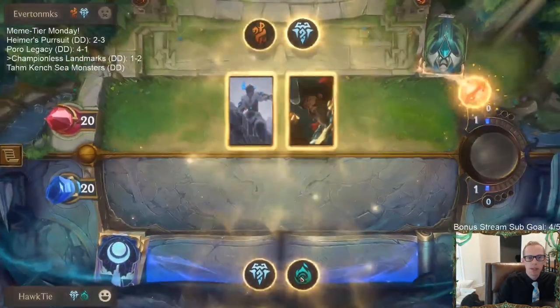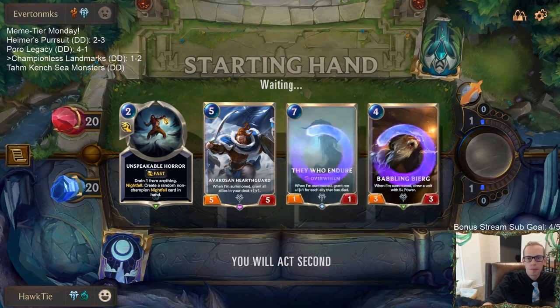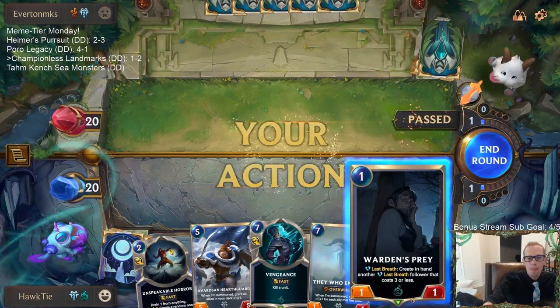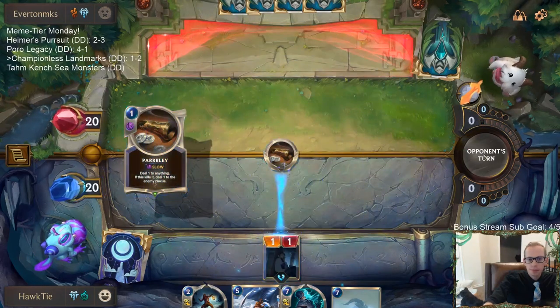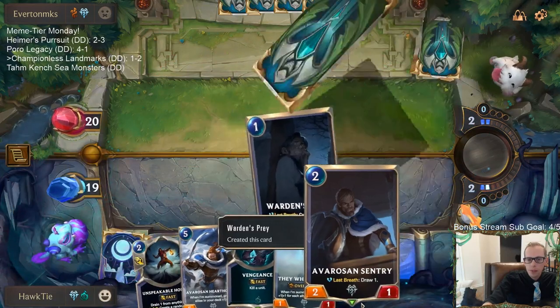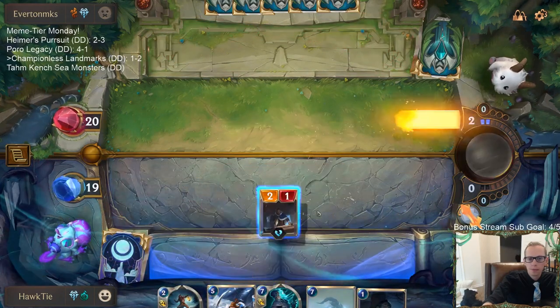Next game - Gangplank Sejuani is really aggressive, this is going to be tough. Vengeance is good against both Gangplank and Sejuani. The Tahm Kench sea monsters deck - yeah with Nautilus and the ten-seven with the treasures and all that. I just played that one-drop on instinct but that was a bad play, because I should have been playing it to turn on Unspeakable Horror. We got Avaros and Sentry which is amazing for turn two.